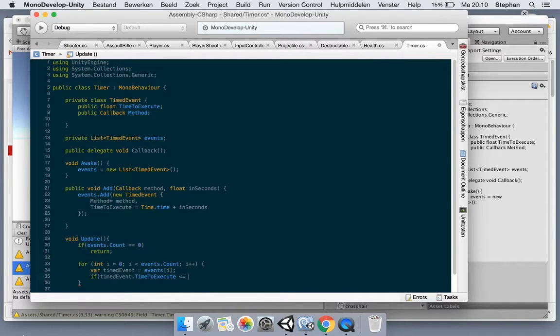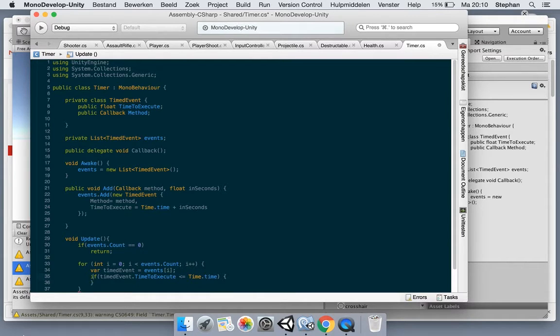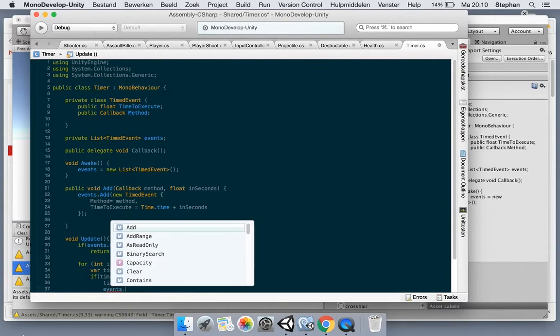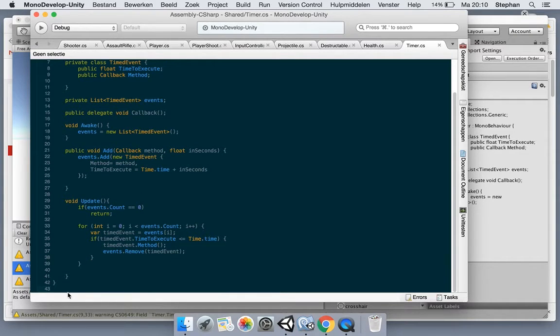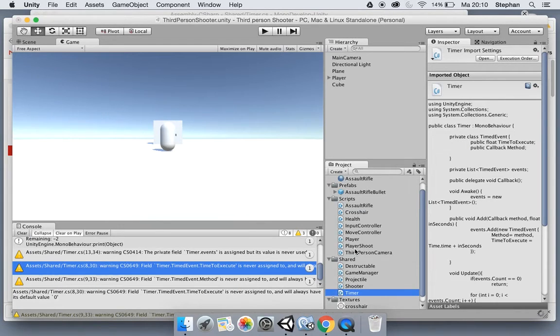We take the TimedEvent from the array by the loop index, then check if timedEvent.timeToExecute is less than or equal to Time.time. If that's the case we want to execute the callback method - so we call timedEvent.method() - which executes it. Then we remove the event from the list.